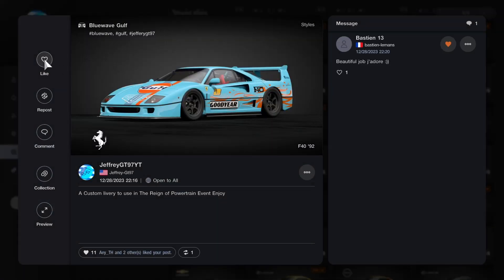I just recommend you type my gamertag — JeffreyGT97. Now this special light blue livery that I made was for a special series called the Rain of Powertrain, where we had a series between mid-engine cars against rear-engine cars. This was the kind of livery I made for that particular four-race week event, and that car was really strong in that category. Very special livery — really like how it looks. Very simple, nothing really too crazy about it.